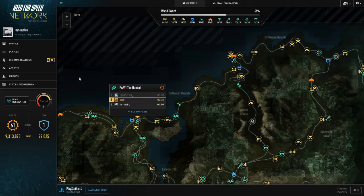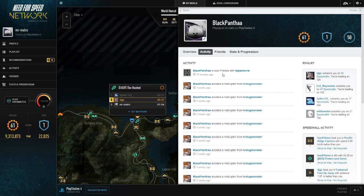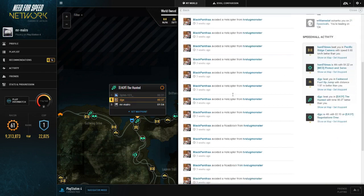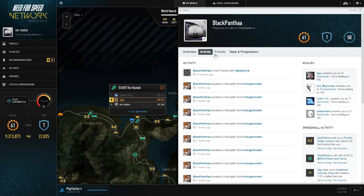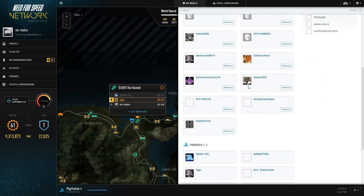We've also got the activity feed, which pretty much shows you activity — like if people have been sending helicopters after you, which this guy has. I avoided them. You can see friend activity and obviously you can see your rank at the top as well.